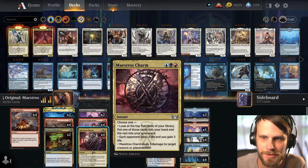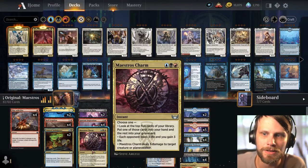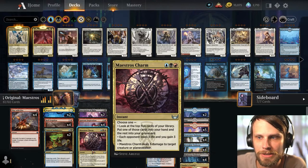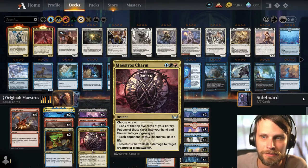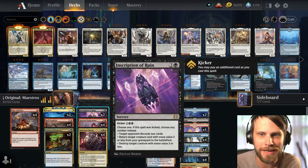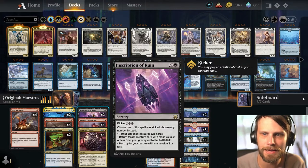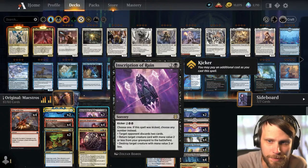We do have Maestro's Charm here, so you can choose one of three: look at the top five cards of your deck and put one into your hand and the rest into your graveyard; each opponent loses three life and you gain three life; or it deals five damage to target creature or player. And then finally we have Inscription of Ruin, which is kind of an interesting one because you get to do different things.